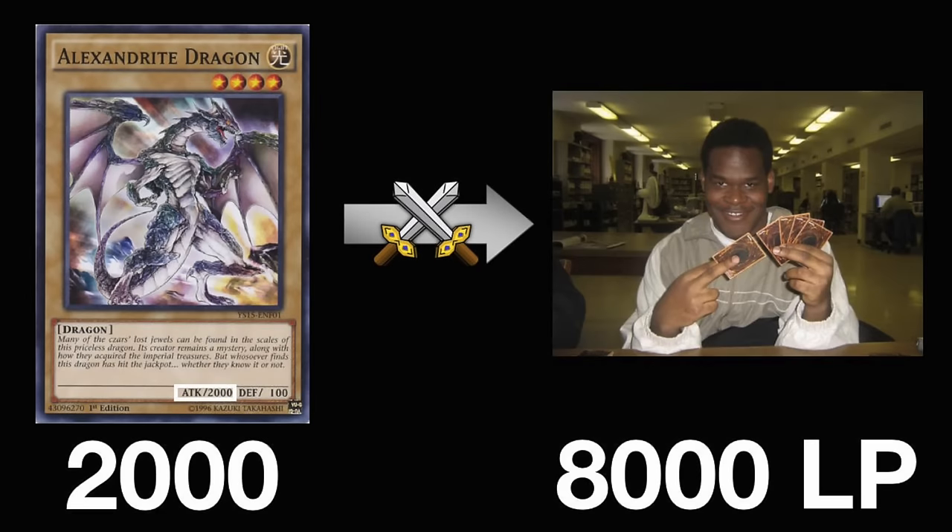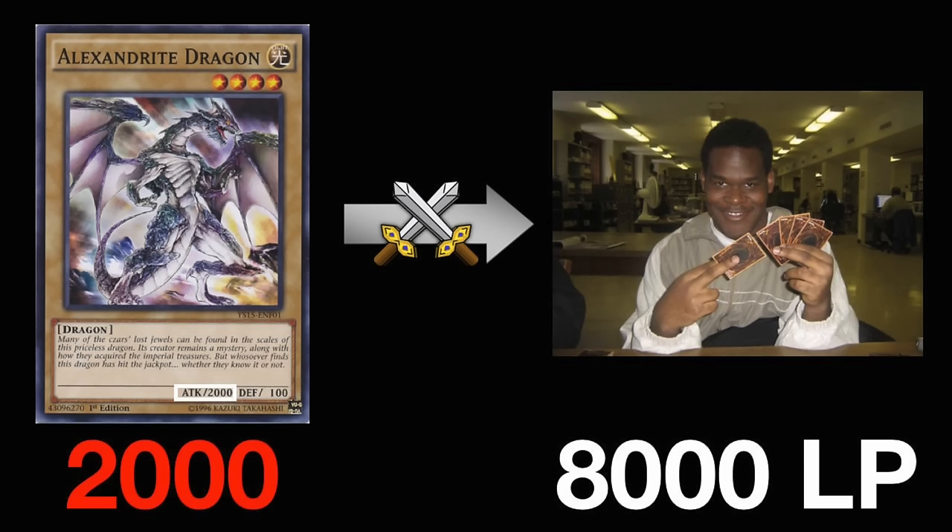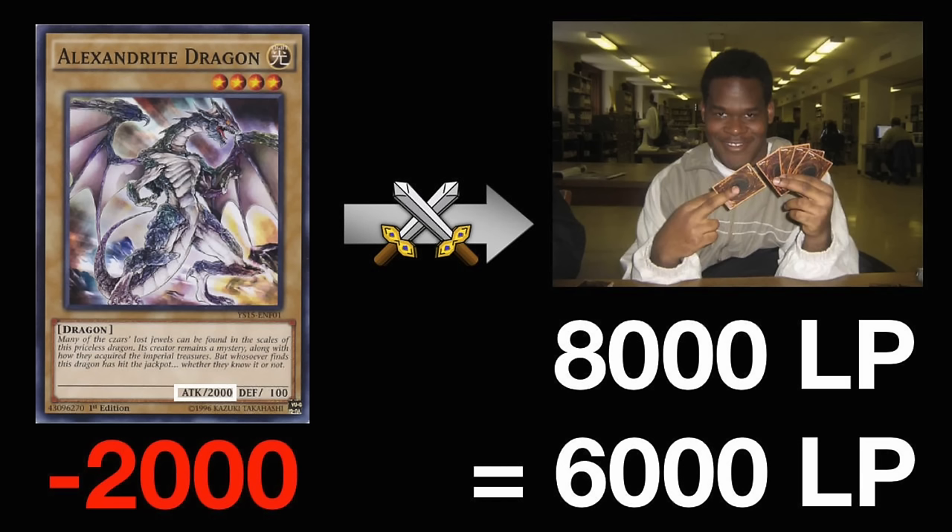If your opponent doesn't have any monsters, you can attack their life points directly, dealing the maximum damage possible, and it's usually the quickest way to win a duel. This is calculated by subtracting the attacking monster's attack value directly from the opposing player's life points.